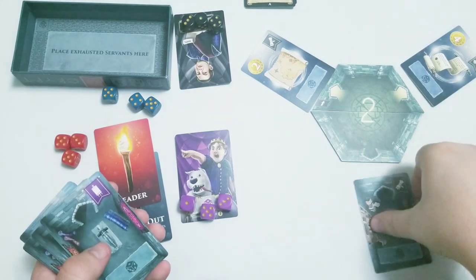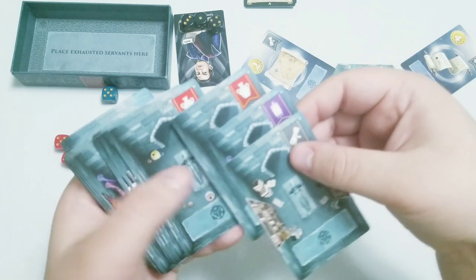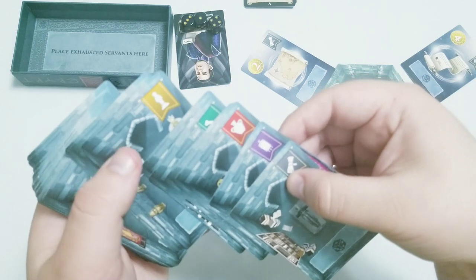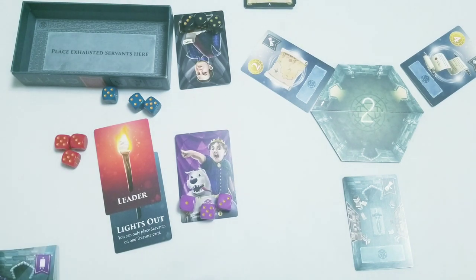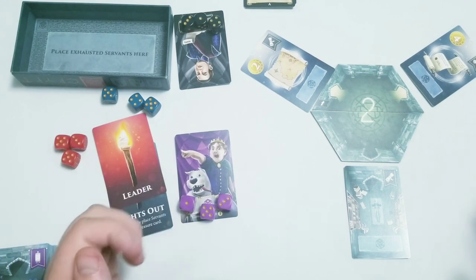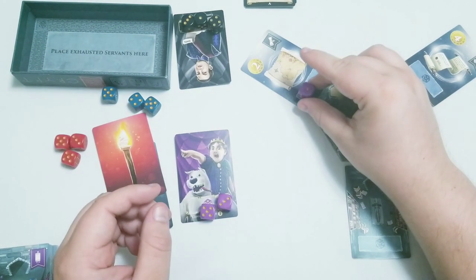There are five different types of treasures: scrolls, tapestries, ceramics, a bone — I don't want to know what it is — and statues. My turn comes up first. There are two possible actions you can take on any of your turns. The first action is you can place any amount of dice you want on any number of the treasures out here. The only ruling is if you want to put two dice on it, they have to match. Same thing with adding a third die — it just has to match the other two.